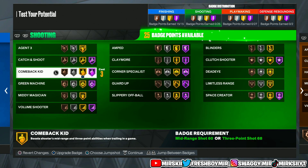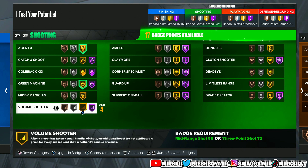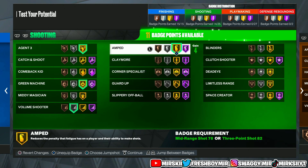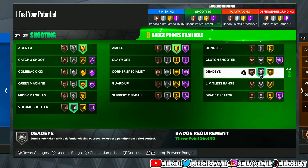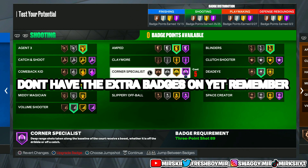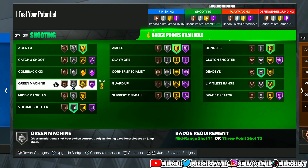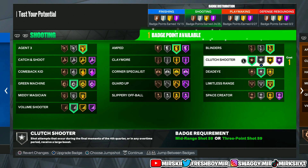For the shooting badges, this should be really easy. Depending on if you have 25 badges, you're going to pick Agent 3 on gold, Green Machine on gold, Volume Shooter on gold — or silver. For this build I'm going to put it on gold. I'm going to put Dead Eye on silver — it doesn't need to be any higher. I'm going to put Blinders on gold and Limitless Range on gold. This is actually a very good lineup. I actually run Clutch Shooter on bronze too. You really don't even need that badge — I only have it because I have like 29 or 30 shooting badges total.